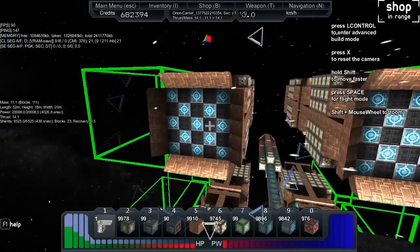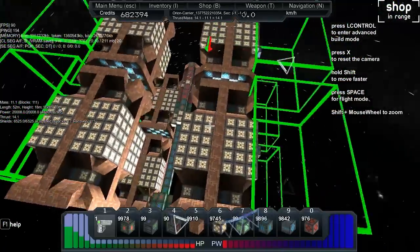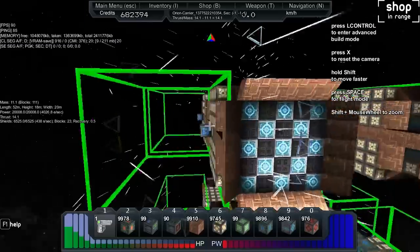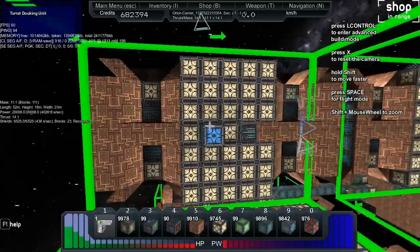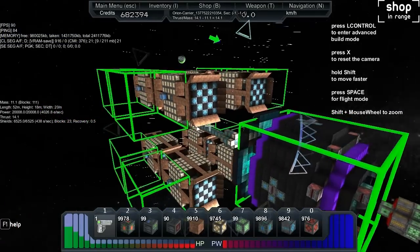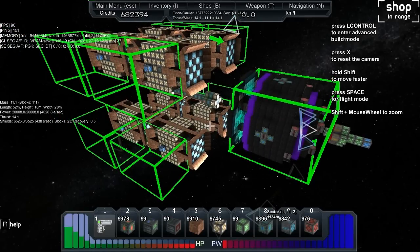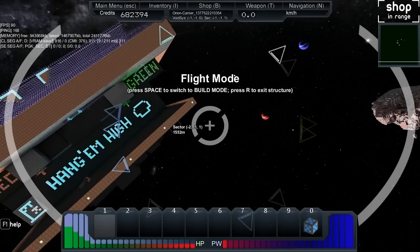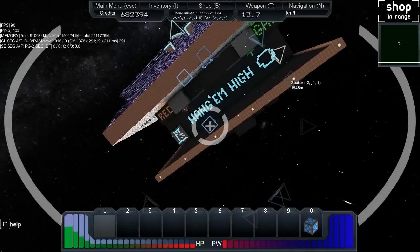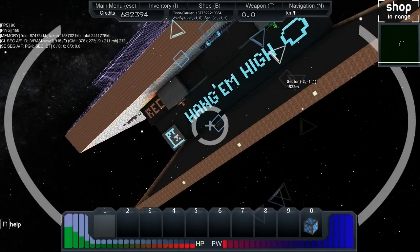We're going to check that these turrets are all shooting. The main difference from the last ship — that one had drones, and I just went back to the drawing board and ended up with this. It's a lot lighter. I think the first thing I'm going to do is get into a surfboard and film it moving along so I can get a speed reading.